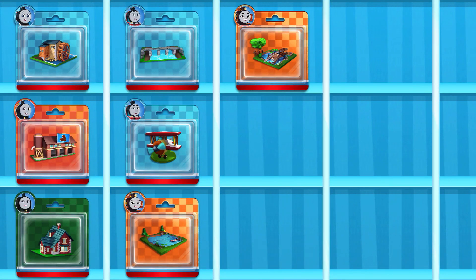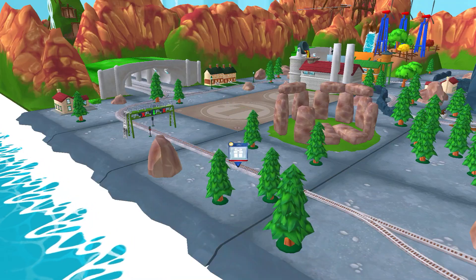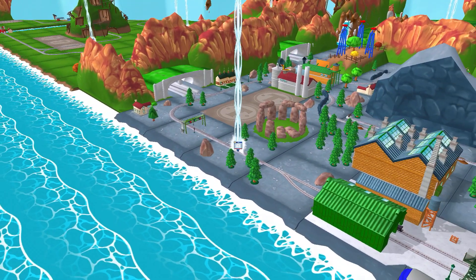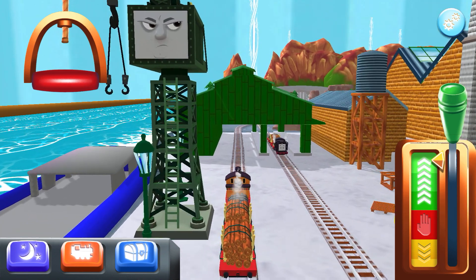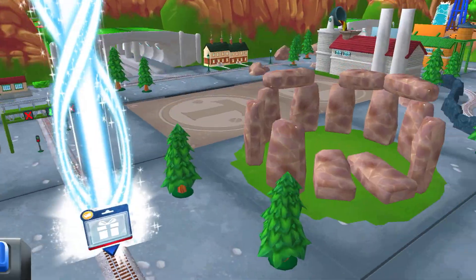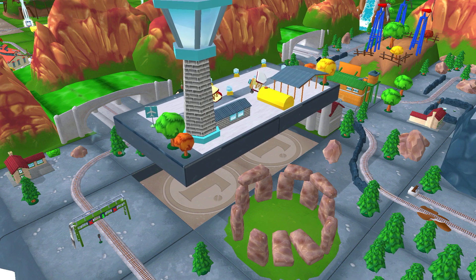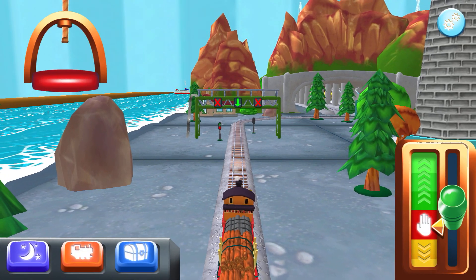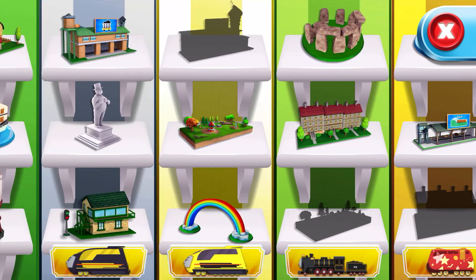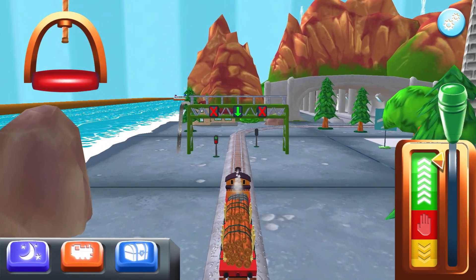Which toy will you choose now? It's super easy to find your new toy — just look for the beam of light. Excellent. Just slice or tap it to open. This is your toy collection. Here you can see all the toys you've placed in your train set and all the ones that are left to get. I love that.